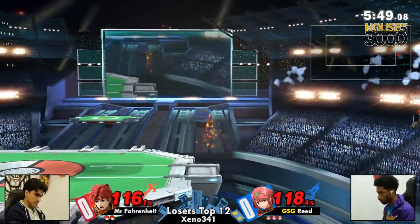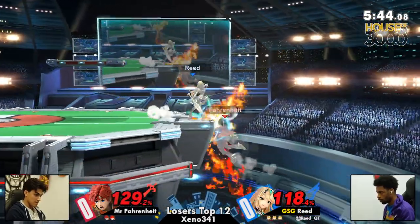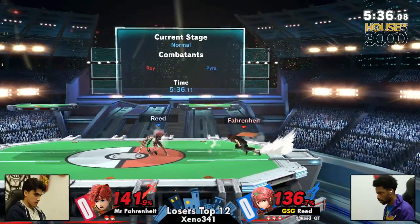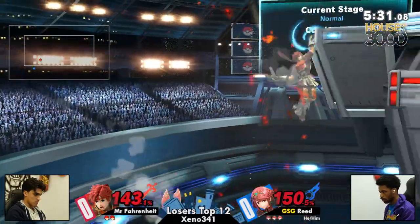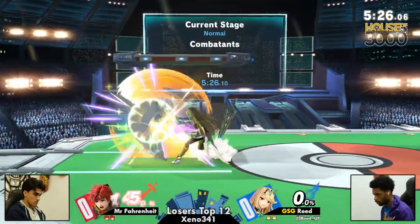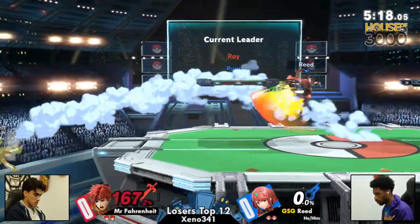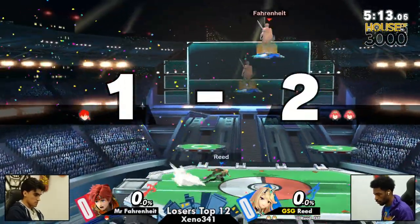Looking for the two-frame again on Fahrenheit — not going to find it. Maybe switching to Mythra to find this up-B off-stage. A little sneaky. He held that down smash. Free recovery there. Mr. Fahrenheit locked in shield, like 'I can't get hit, not by this.' But Reed can't get hit either. Fahrenheit going off so low, scares him off. Fahrenheit's at 143, opting to go into Mythra. Back to Pyra looking for an up air — not going to find it. Reed's going to have to rely on these disjoints to keep Mr. Fahrenheit out. The jab going to take it from him.